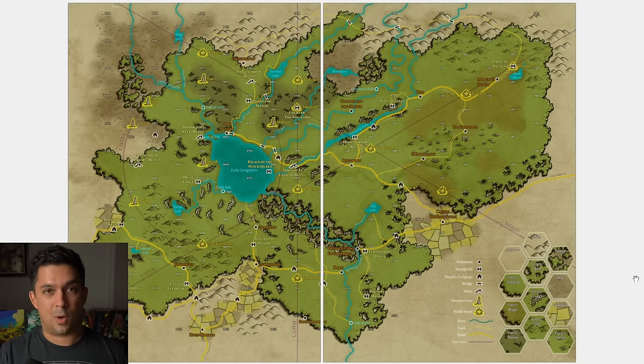Every single hex on this map has an entire page dedicated to what's there. It is a very dense and richly interconnected setting. Every hex has NPCs, locations, magic items, monsters, and possibly dungeons to explore — and they all have lore connected to the others. There are road systems, shrines to visit, ley lines aligned with dolmens scattered through the wood, multiple factions controlling different areas, and major NPCs with agendas trying to change the wood.